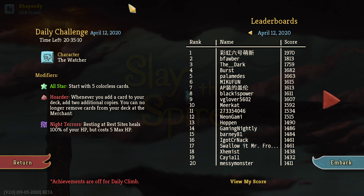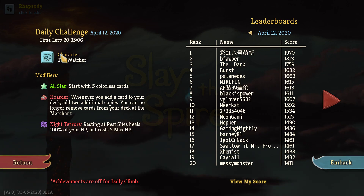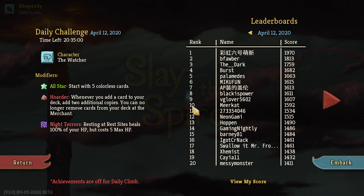My name is Rhapsody, welcome back to Slay the Spire for the daily challenge of the 12th of April 2020. The character is the Watcher again. The modifiers are All-Stars — start with 5 Colorless cards — Hoarder, whenever you add a card to your deck add 2 additional copies, you can only remove cards from your deck at the Merchant. And Night Terror's Wrestling Rest Sites heals 100% of your max HP but costs 5.